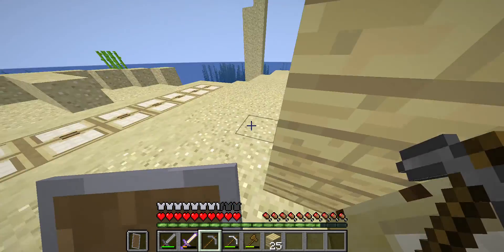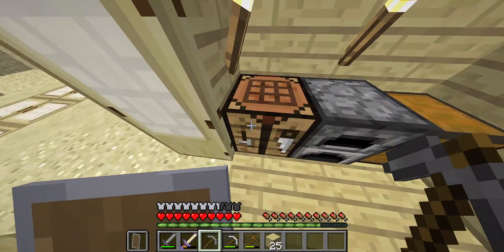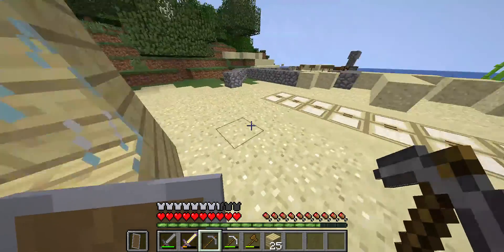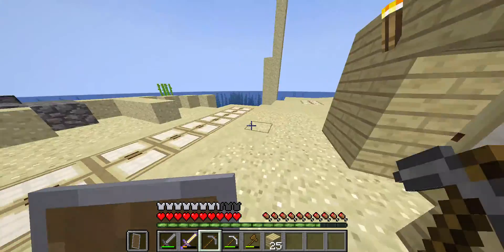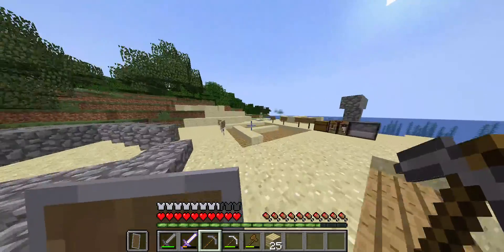Let me show you around it real quick. There's a crafting table, furnace, chest, a bed, and lots of torches. Yeah, that's my house. Also, if you don't know whose house it is, don't enter it.